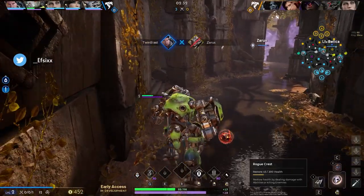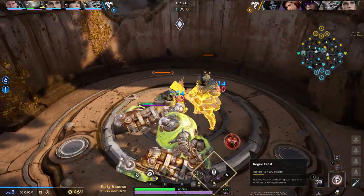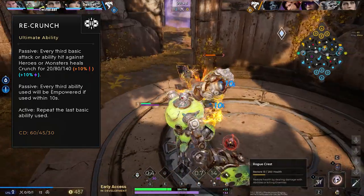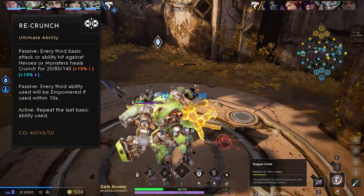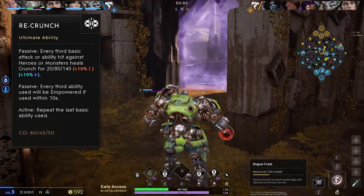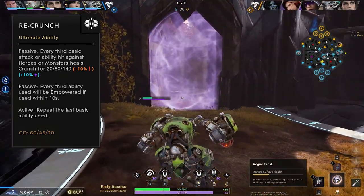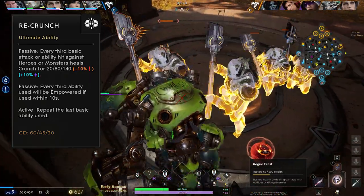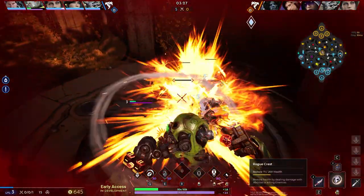We're going to skip ahead to Crunch's ultimate ability, Re-Crunch, because you need to understand it to understand his entire kit. The passive is: every third basic attack or ability hit against a hero or monster heals Crunch for a certain amount, scaling with physical and magical power. There's also a secondary passive — every third ability use will be empowered if used within 10 seconds. The active lets you repeat the last basic ability used, so if your last ability was Right Crunch or Left Crunch, you'll use it again.